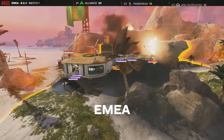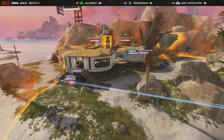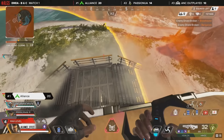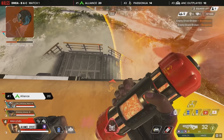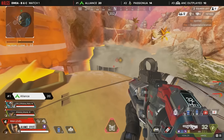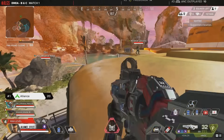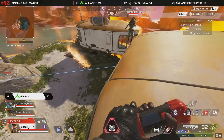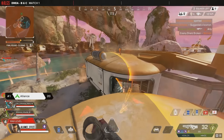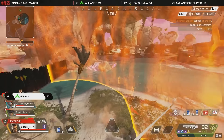On the top of the roof is Alliance, you can see a little bit of a spread at the moment. Inside the building is ANC Outplayed, on the roof is Alliance, and just underneath is Passion UA. It's a situation that doesn't taste good for two teams, but one is their favorite flavor. Hackers has taken an angle using that power finder to get into a different position, a different sight line. This should be Alliance's game, but we need something from one of the other squads.